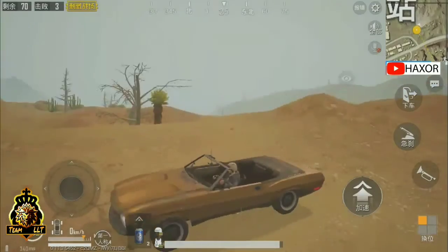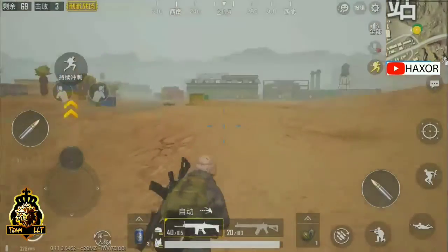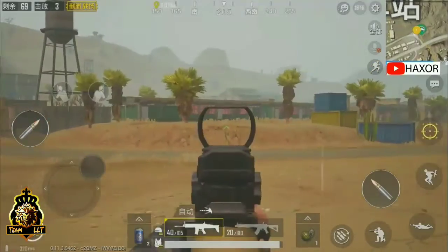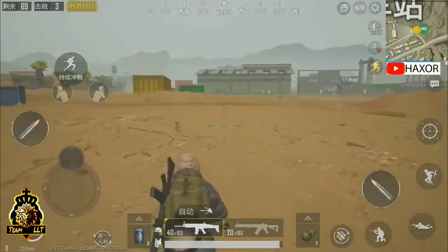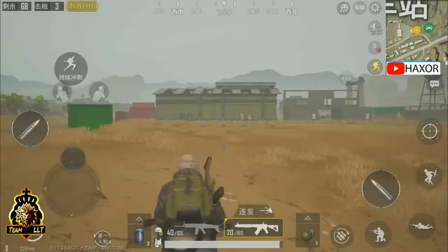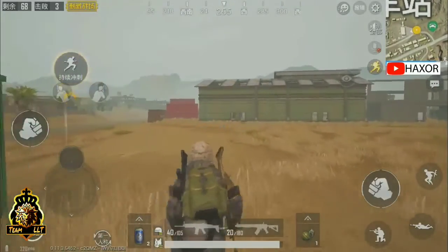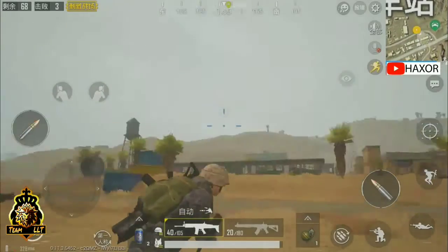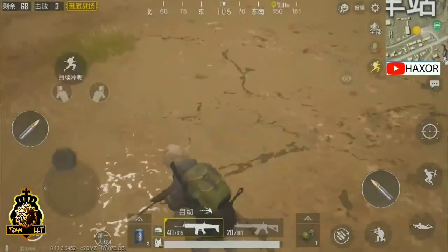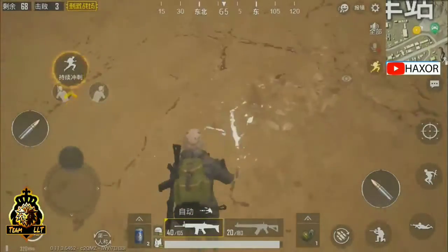One of the most major updates is dynamic weather in Miramar and Erangel. We have seen dynamic weather in Sanhok, and the same version is also implemented in this update too. This is a clip of the beta version to show you how it would look. I don't have the beta version currently, so if I could get registered I would have given you the original clip, but I will try to get you the clip as soon as possible. If you have the beta version, just open it and you will get the update for 0.11.5.